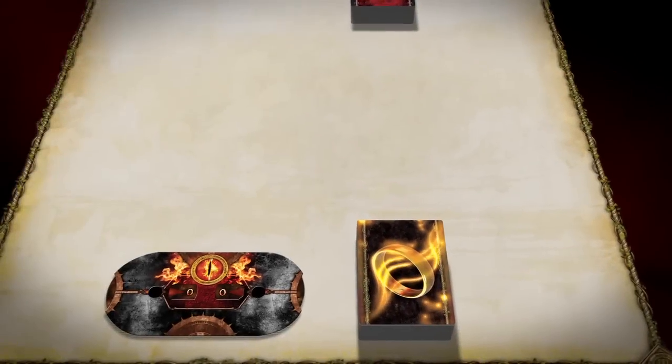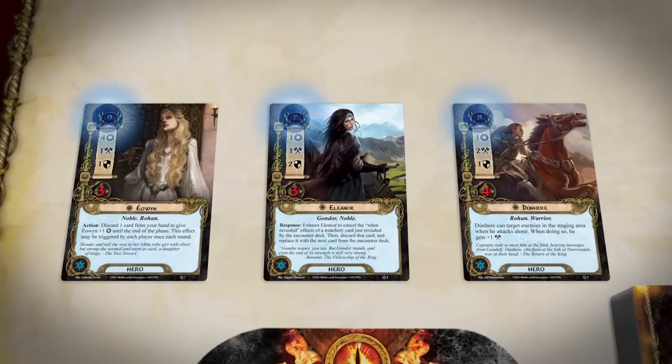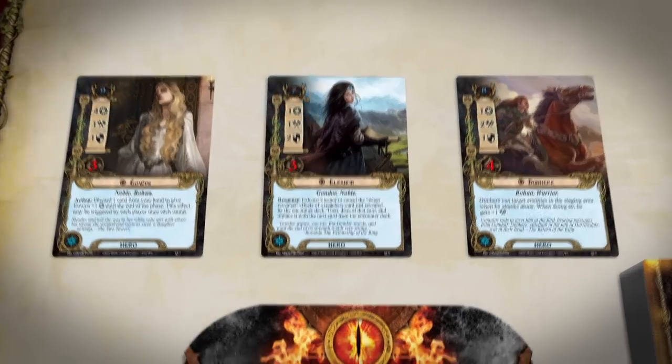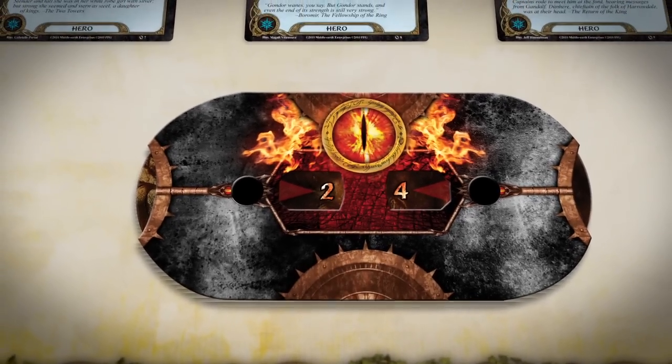Each player places his heroes in front of him, adds up the threat cost of the heroes he controls, and sets his threat tracker at the same value. This value is that player's starting threat level for the game.